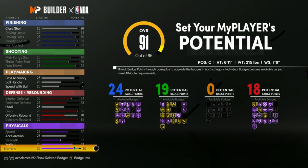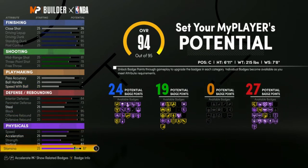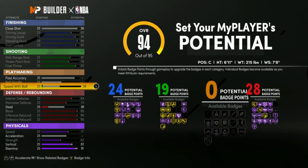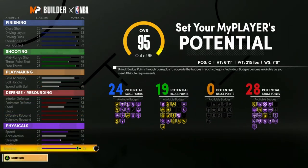How I ended up doing it was max stamina — or close to max, I did 91 — and you can put points there or you can put them here to get that extra boost. 38 on that. You can put a point here and a point there and then another point in stamina. The build ends up at 24 finishing, 19 shooting, and 28 defensive. We have no playmaking.